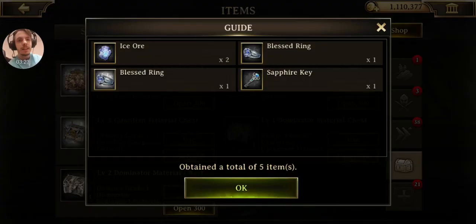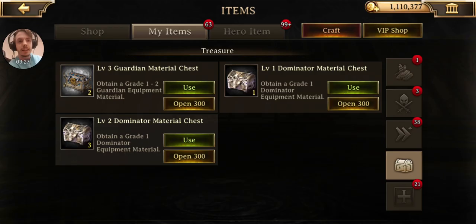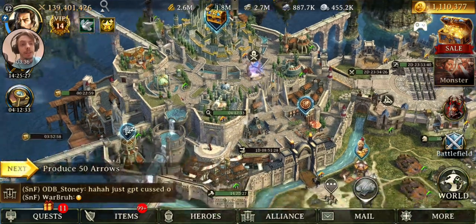These little chests, they add up over time. Over time you can get your hands on a few little things that you need. Nothing too crazy, but I got a Protective Shield there though — that's awesome. That is awesome, and that is all of the chests right now.